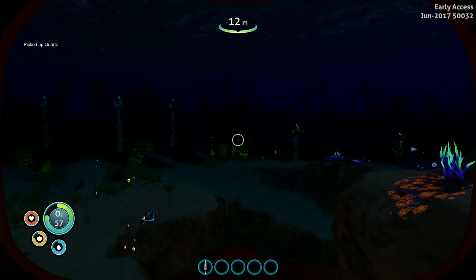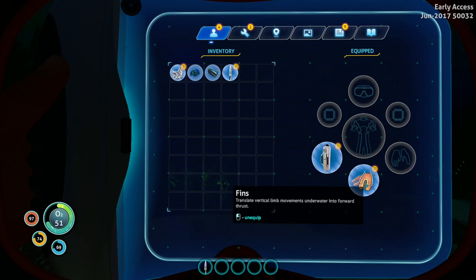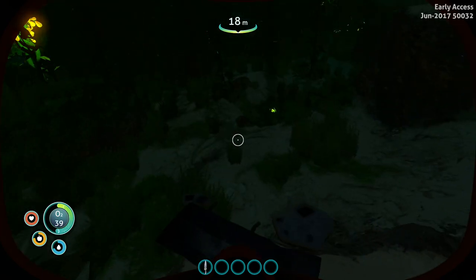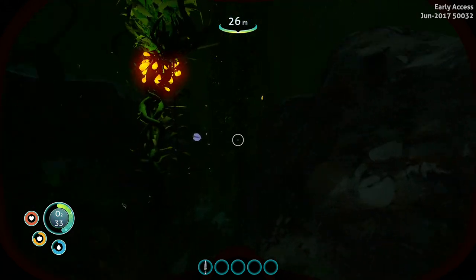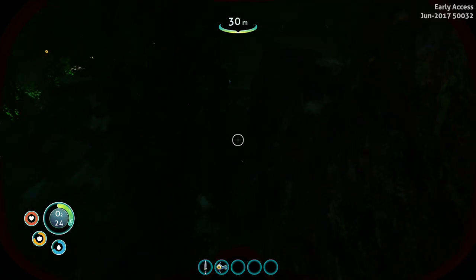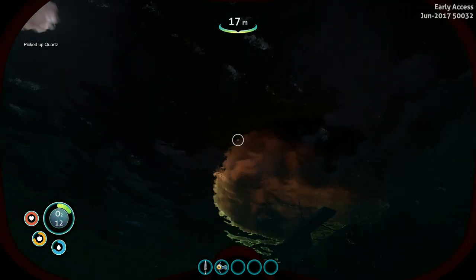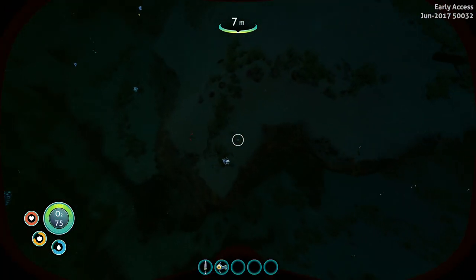In the creepvine forest you'll encounter the first real enemies that will chase you. I'm making fins as well — translate vertical limb movement on the water into faster thrust. That makes a nice difference. Now with the knife we can defend ourselves a little bit. I got a peeper — peepers are really good for dinner. There's one of those enemies; let's continue swimming and get some quartz.